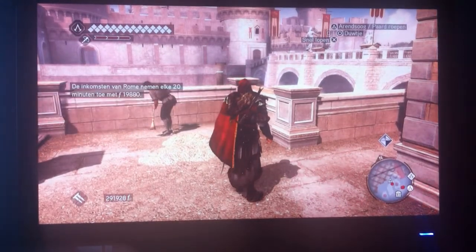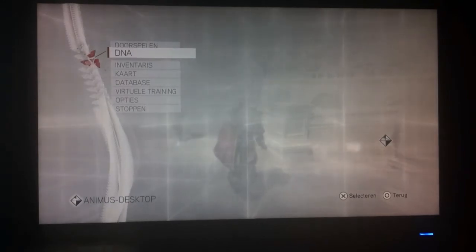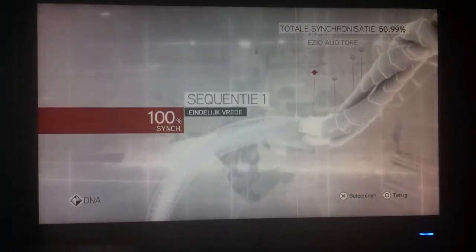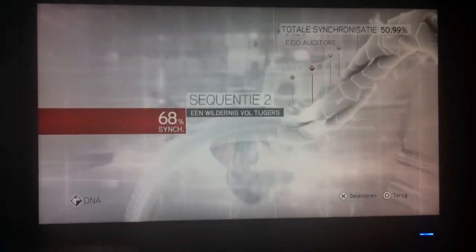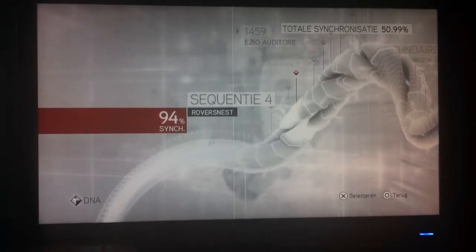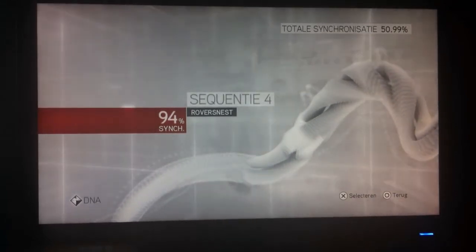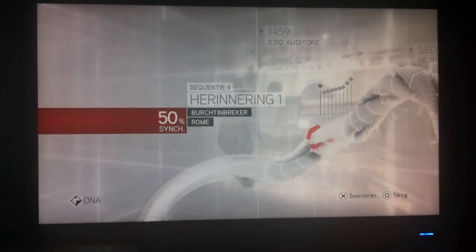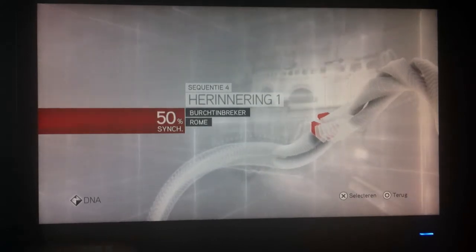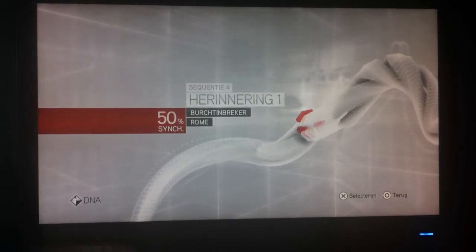Press Start, go to DNA, then choose a sequence. I chose sequence four because here I have 94% and I only have to do one mission over, because this mission is not 100% synchronized.